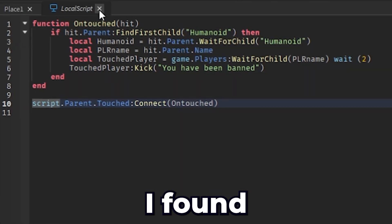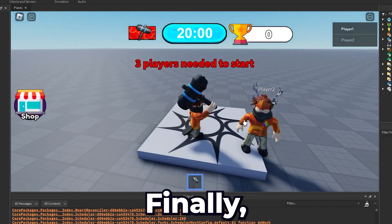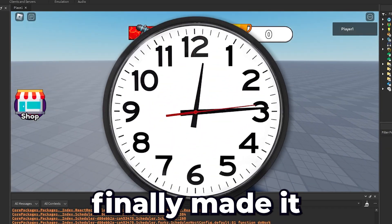Now I need to make the banhammer work. I found a script that kicks a player when they touch the hammer part. Finally, after many hours, I made it work.